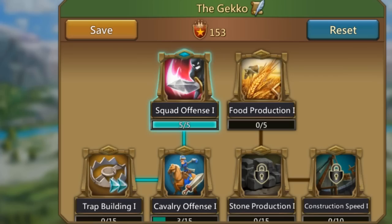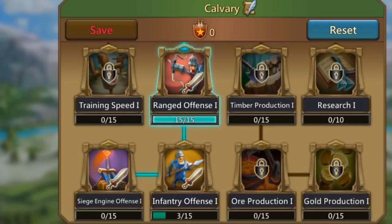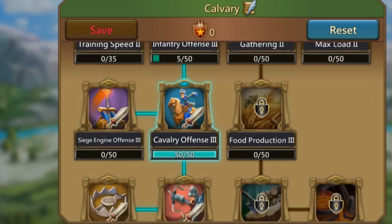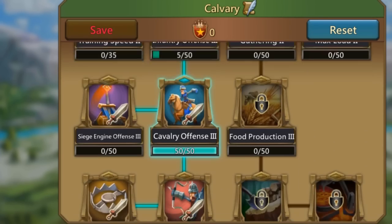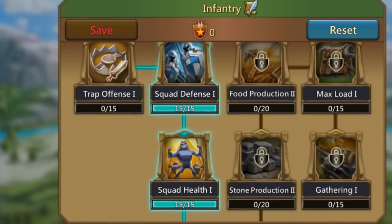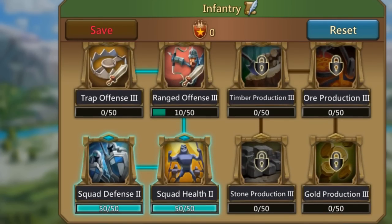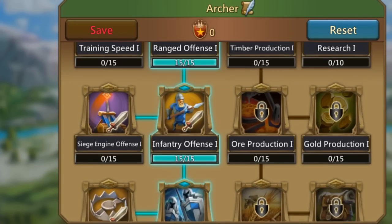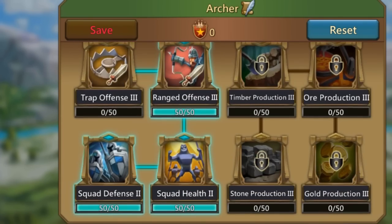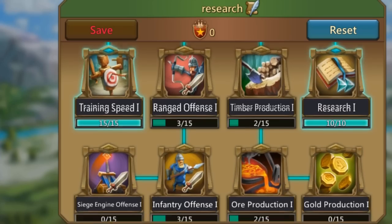I can show you on screen the talent setup from that one billion account. Once your research goes up a bit, you get the ability to create talent sets and swap them with a click, which is really super handy. But if you don't have that yet, you can still do it manually — it just takes a little time. Make sure you understand how you're setting up your talents for a specific goal, not just setting them up to have forever. Whether it's growth with gathering speed, gold, ore, or a mix — know the purpose.